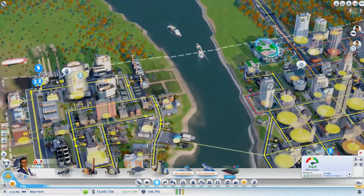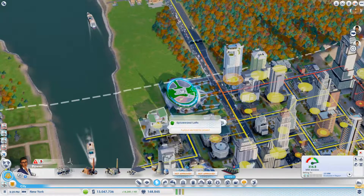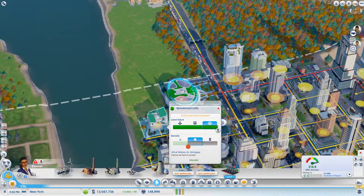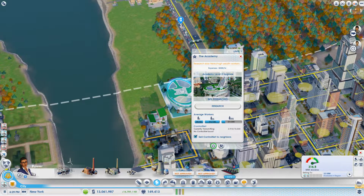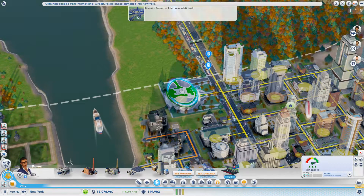We need a lot of oil. Is this getting power yet? It looks like this is getting power. Yeah, they're furious about it but they've got power. They went abandoned — why? Because of no power.